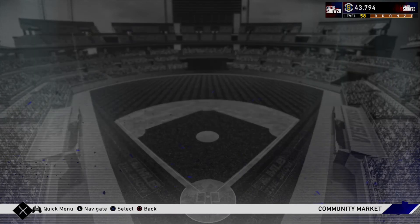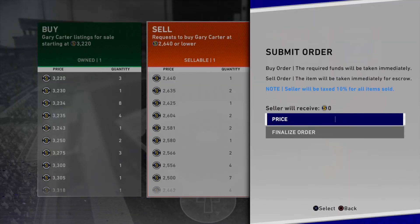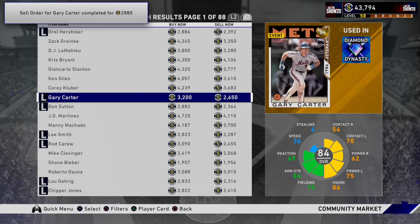So that Gary Carter just sold. We're going to hop in and go back here again to the golds. All the way down here — I think the mark was 2,385. So we're going to put him on for 3,200. Our mark to beat was 2,385, so we're going to be about 500 stubs over in profit. He already sold.